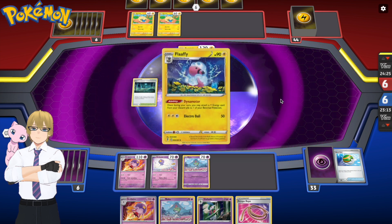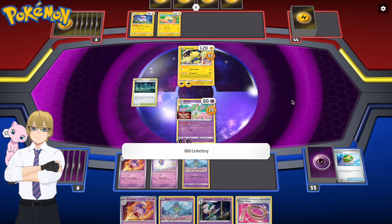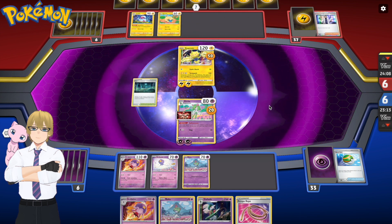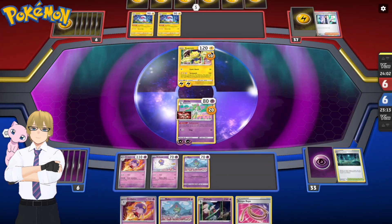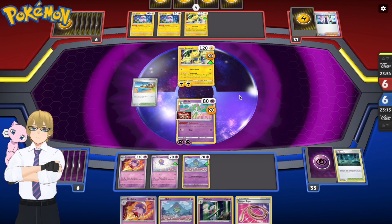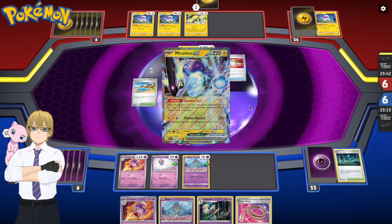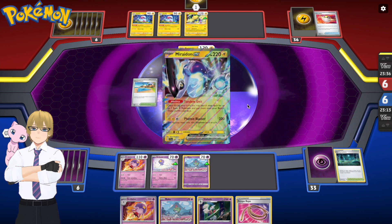My opponent is evolving his Mareep, so he's got his energy engine going and locked in. My Old Cemetery did 20 damage to his Regieleki. He's also playing a Professor's Research, drawing a whole new seven cards, playing another Flaaffy to evolve his Mareep. He played down a Beach Court. He's using an Ultra Ball — he got himself a Miraidon EX, the Electric one.